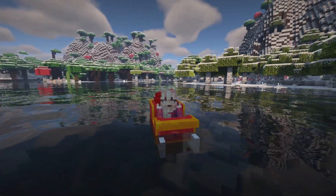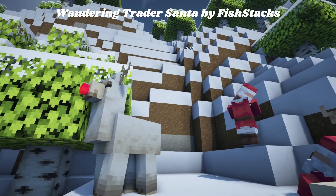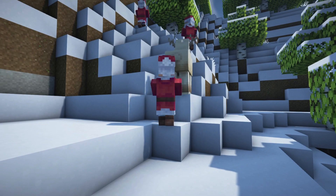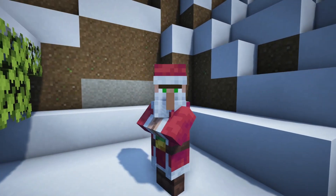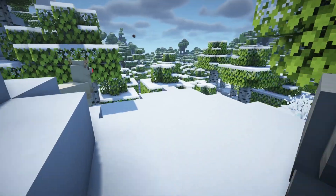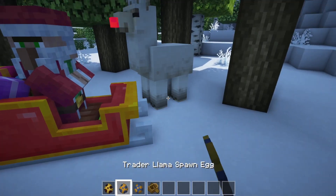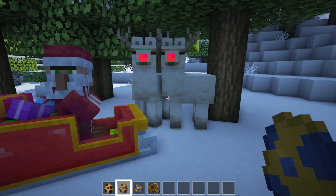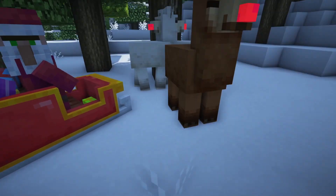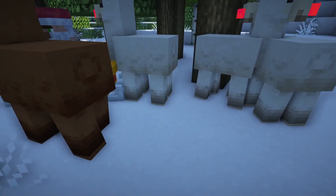The next resource pack is called Wandering Trader Santa by Fish Stacks on Planet Minecraft, and it is a must. It turns the wandering traders into Santa Claus and they look so good, and it turns their llamas into little Rudolphs — their nose glows and Optifine is required. You can pair it with the sleigh pack and it's like Santa, his sleigh, and his reindeer all together. I love this one — this one is the best!